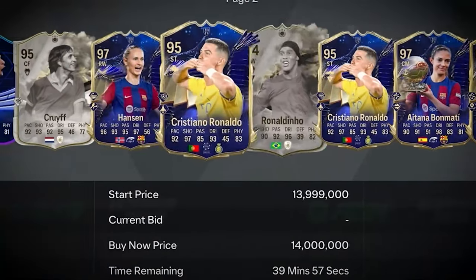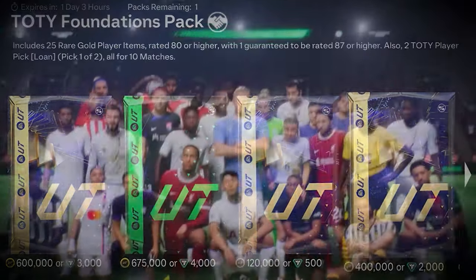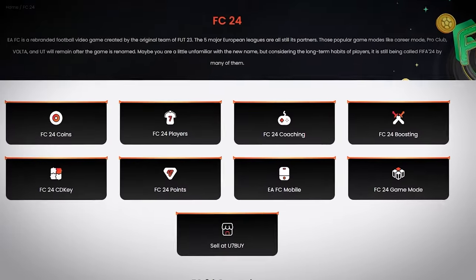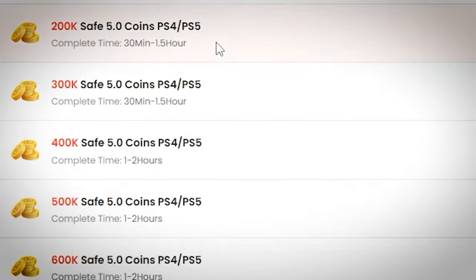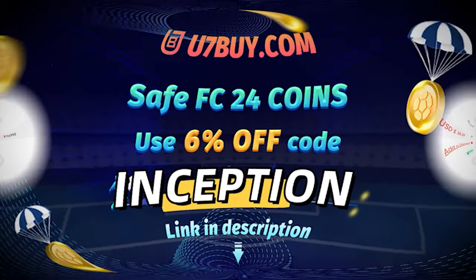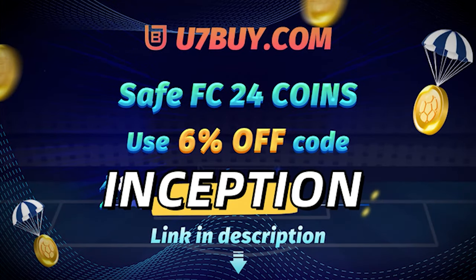If you want to buy the most expensive players and open the best packs in FC24, go to u7buy.com to buy your EA FC24 coins. It's cheaper than buying FC points and just as reliable. With their already amazing prices, you can get an extra 6% using promo code Inception at checkout.